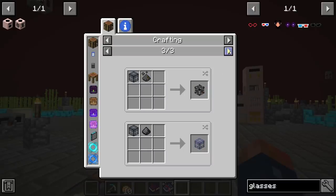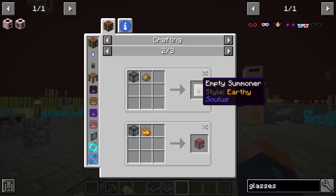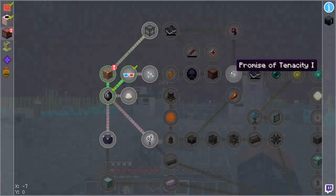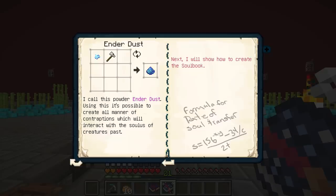A machine created from the remains of alien creatures and metal, which summons a creature from a soul book — with this, life may soon return to the world. The types listed are: sorrow, ender, earthy, blazing, madness, spooky. We're definitely going to have to read up in this book — it talks about how these things work and how our fossils work.